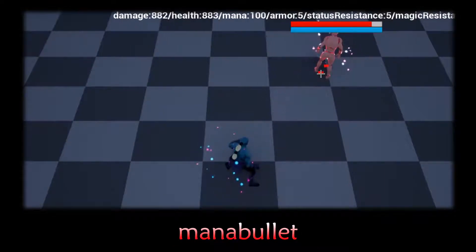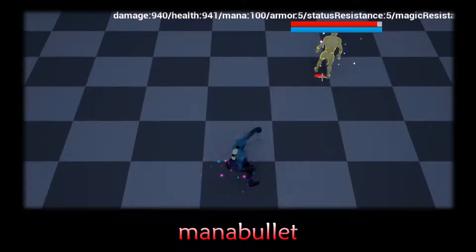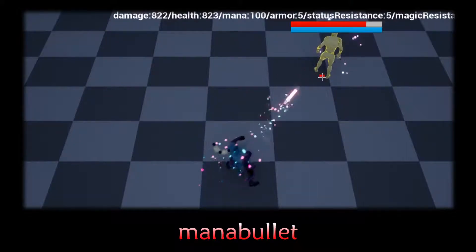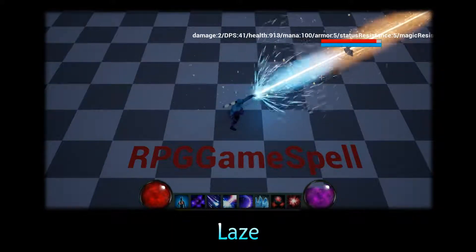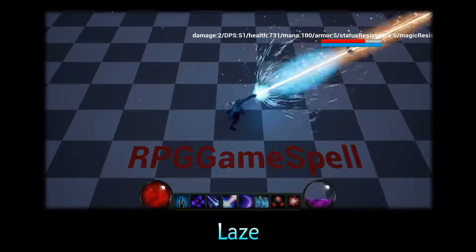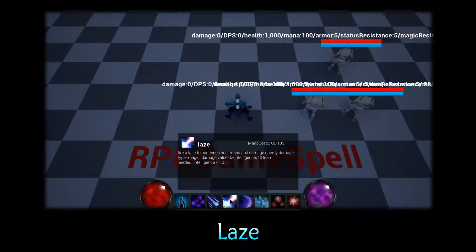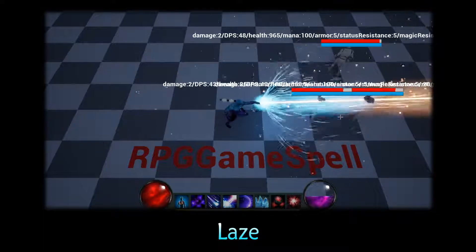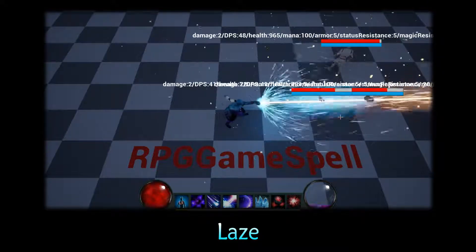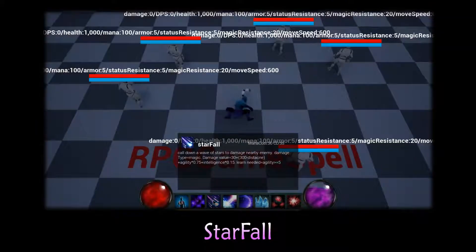The spell design becomes convenient and fast. In this project, we create 10 initial spells for you. First is Mana Blood. Then Lath. Starfall — let's go!